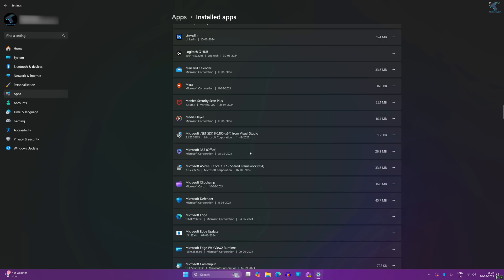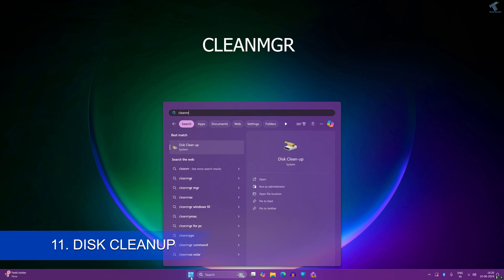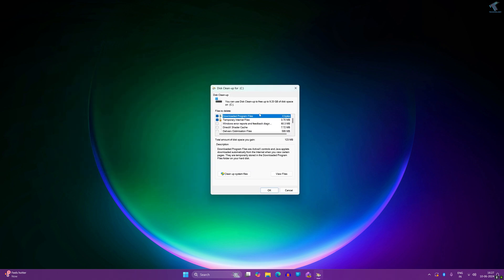The next one is the Disk Cleanup tool. Go to your Start menu and type 'cleanmgr', then press Enter. Select your C drive where your program files are installed and click OK. From the window, select temporary files, recycle bin files, and any other unnecessary items, then click OK to delete and clear those files from the hard drive.